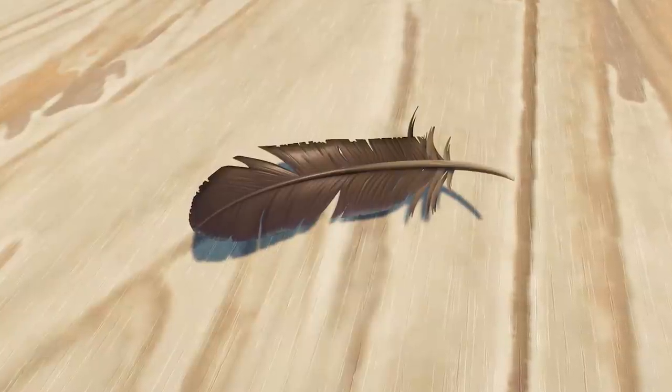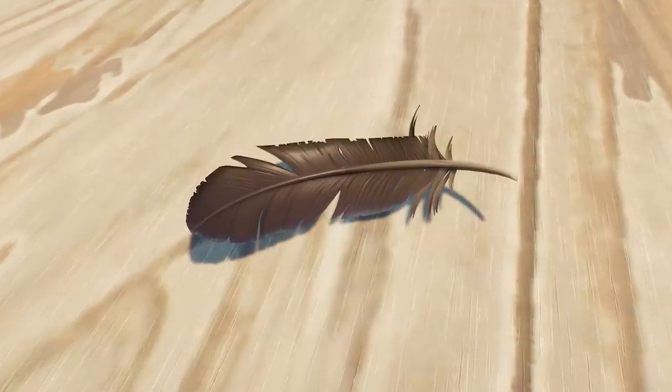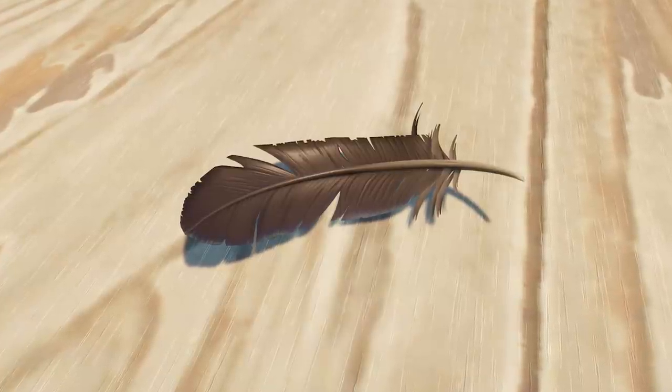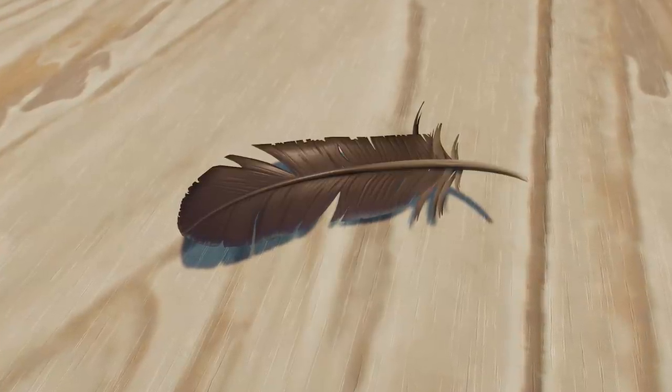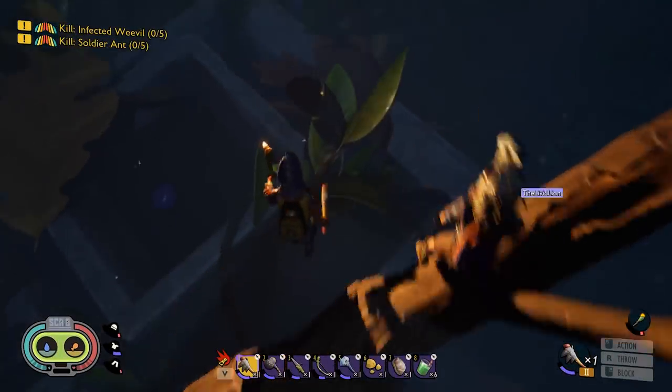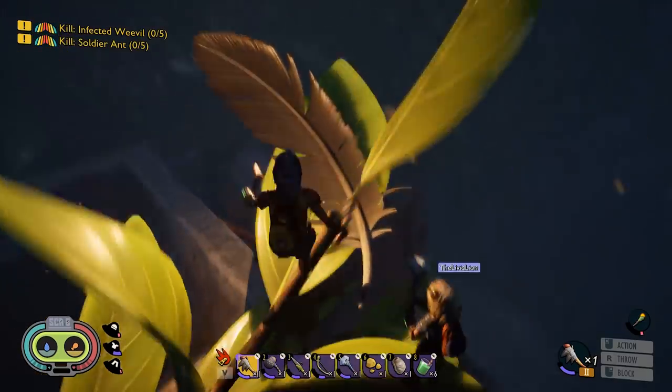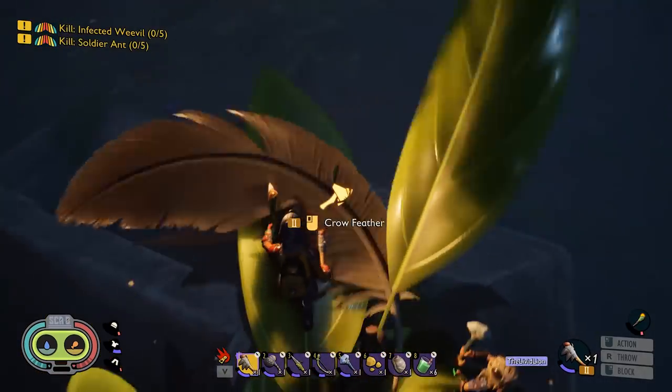With this new creature also comes a brand new resource — the Crow Feather. To collect this item, you'll need a Tier 2 axe, and let me tell you, if you find a Crow Feather, consider yourself lucky. At this point in the game, this resource is incredibly rare. You'll need a Tier 2 axe to break it apart, but once you do, you'll be rewarded for your efforts.